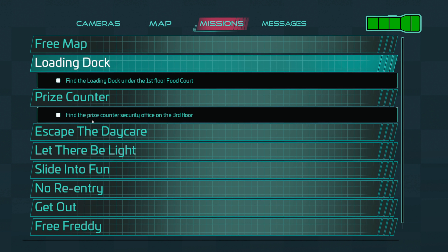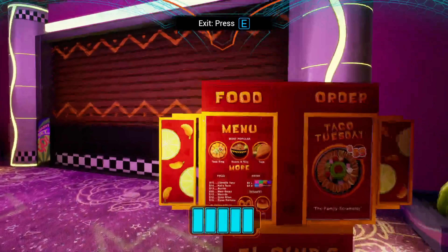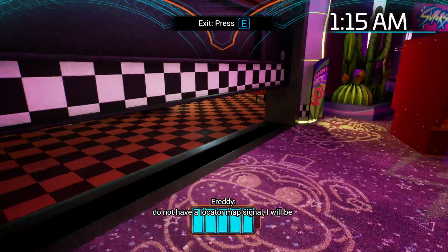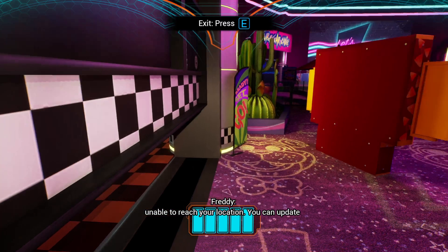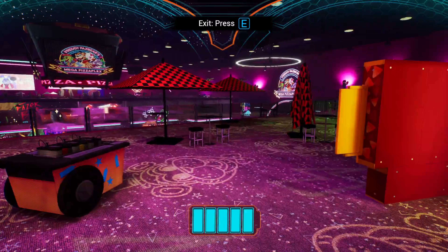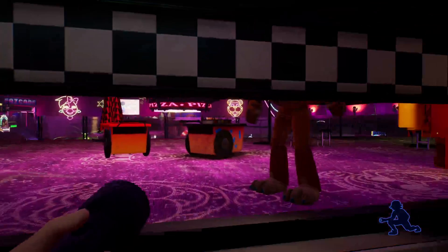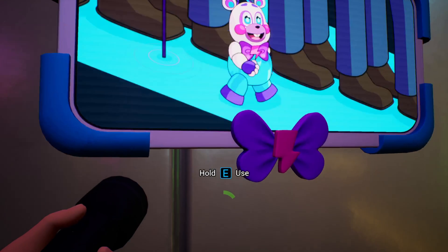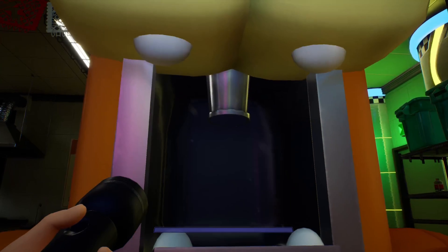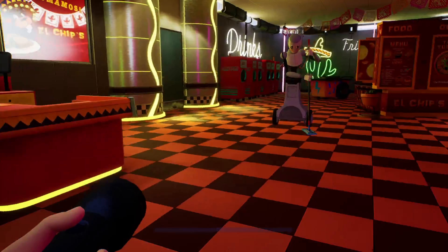Loading docks! Security bot. When you enter an area where you do not have a locator map signal, I will be unable to reach your location. You can update your minimap at a security office. Be safe. I'm going to climb through here. Bye bye Freddy. This is El Chip's Pizzeria — from FNAF Pizzeria Simulator. No wait, from Ultimate Custom Night, of course.